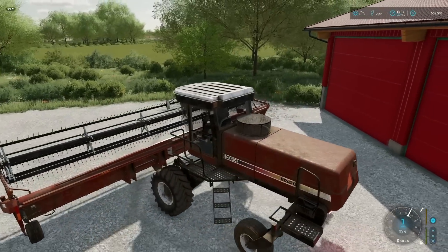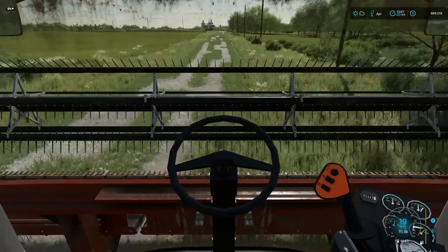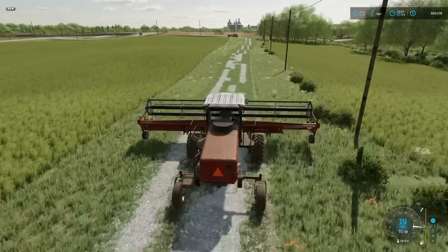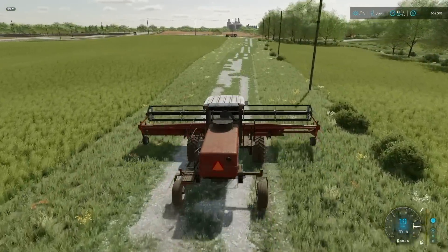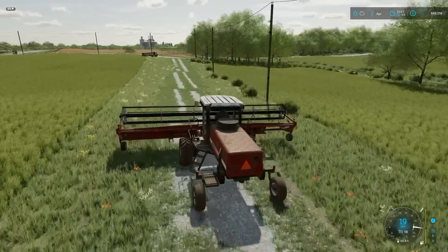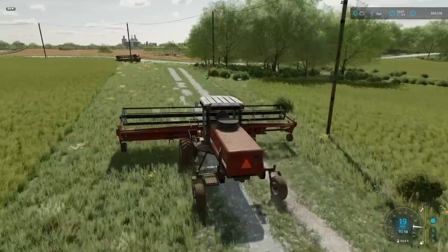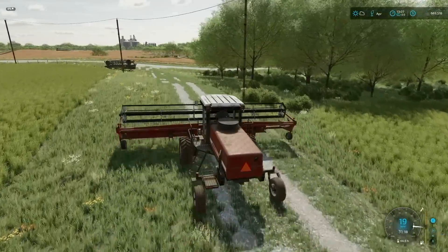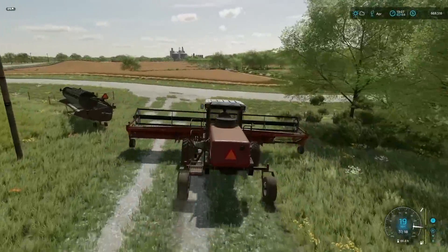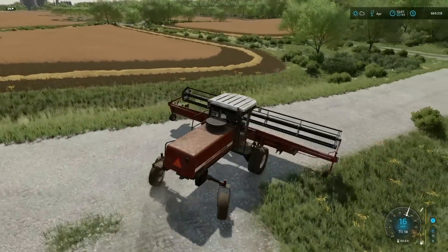We get to use the Hesston — and this is also what we're going to use to mow with. It's a good mower and we're just going to be picking stuff up, so this is going to be perfect. I do need to find a silo that turns grass into silage. I also need to get hold of a tedder because we're going to have to ted this grass too. Normally I just skip it, but since we're here, we may as well do it the right way.